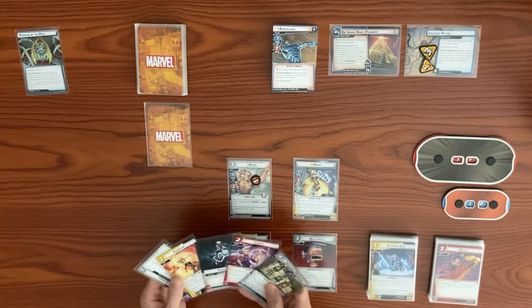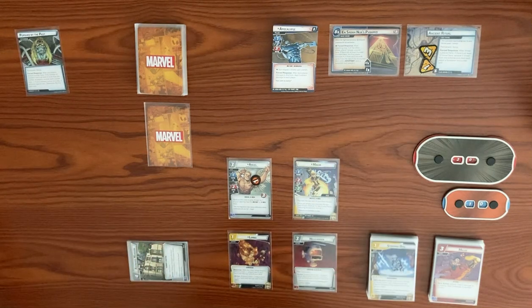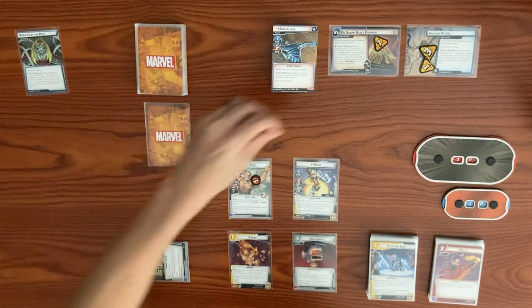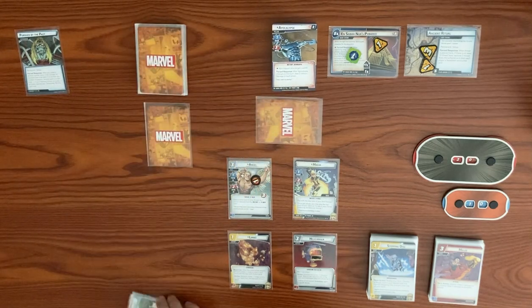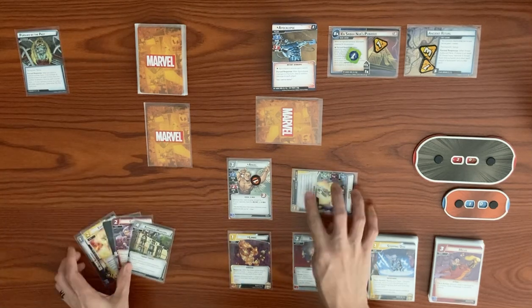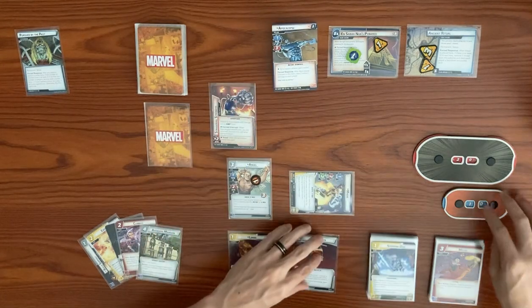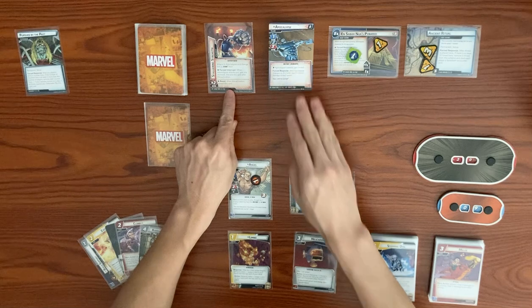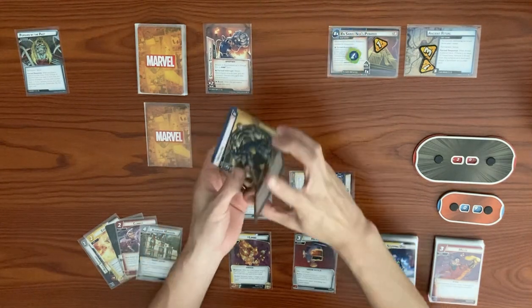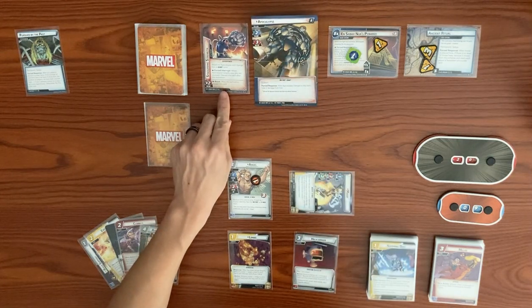Apocalypse's turn: he adds one threat to the main scheme, then places one power counter — only three so far, not four. He attacks with base three plus a boost card. We block for two, take one damage going from 10 to 9. After activation, we reveal Staggering Strength, which changes him to Giant form. In Giant form, whenever Apocalypse attacks you, you are stunned.